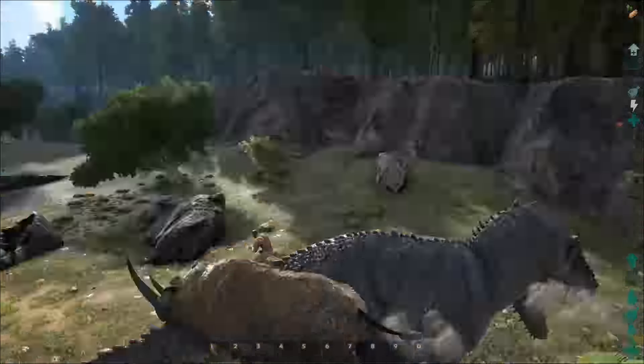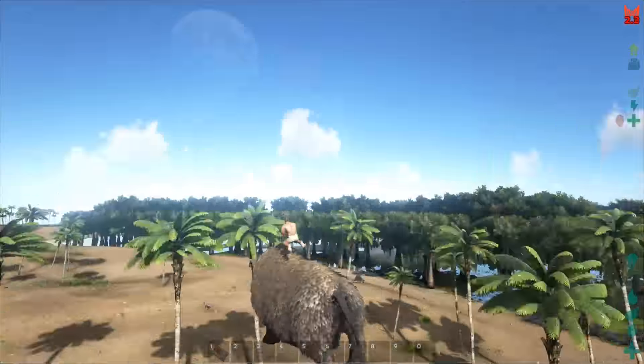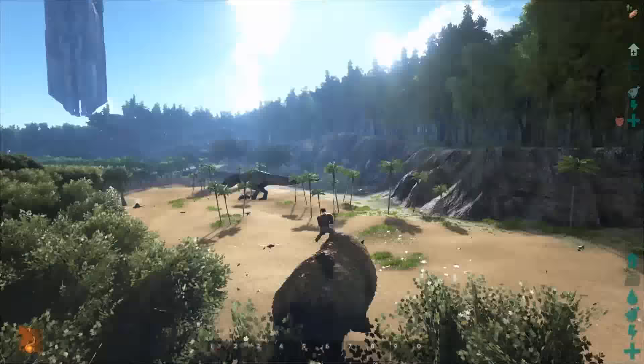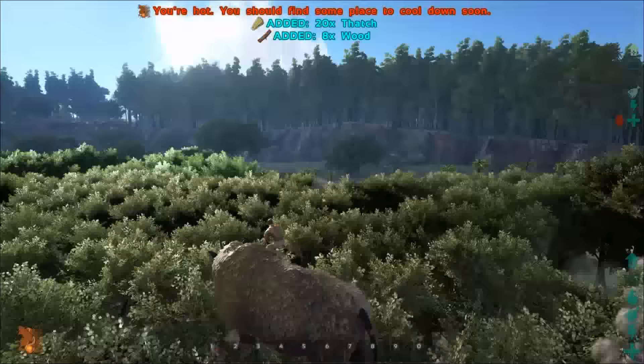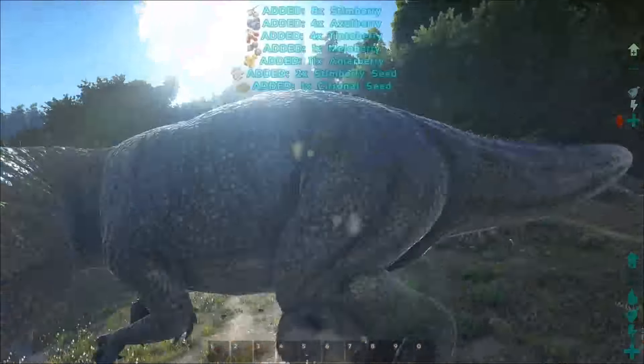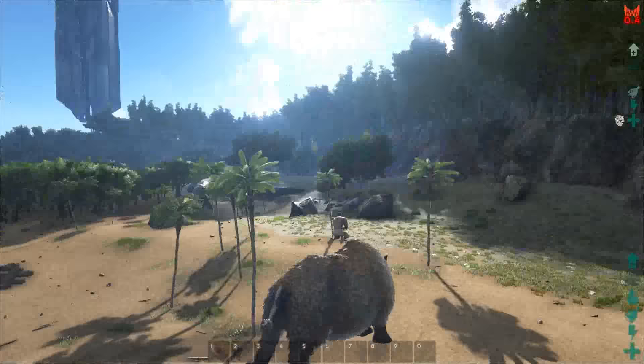I'm going to speed up the video here, because you can see how ineffective it is at taking out this Giga. A flying rhino is the closest thing, and you'll see the damage actually builds up to the point where this could take a really long time — but you could do it. A flying rhino is, in my opinion, the only thing that can kill a Giga. So if anybody says a Giga is overpowered, just say 'get a flying rhino' — they can kill it.